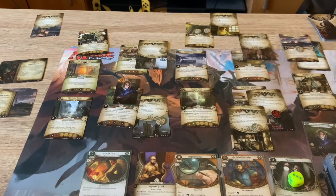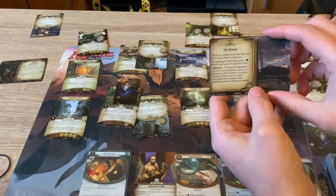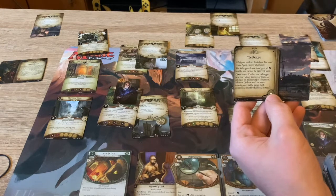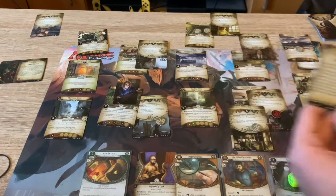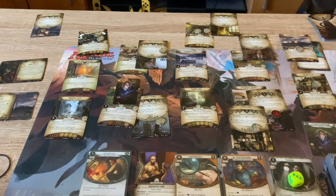Remove the lead setup from the game and proceed with the final act and agenda. Let's have a look at the final act - act 2a, The Rescue. All your evidence leads here, you must rescue Agent Harper at all costs. The kidnapper loses aloof, gets plus one health, and cannot be parlayed with. If either the kidnapper is in the victory display, or there are no clues in Elena Harper's location, advance.